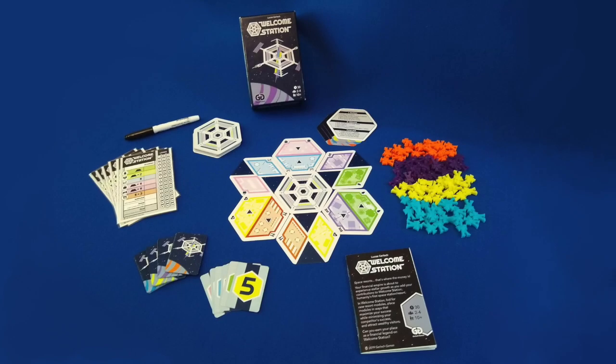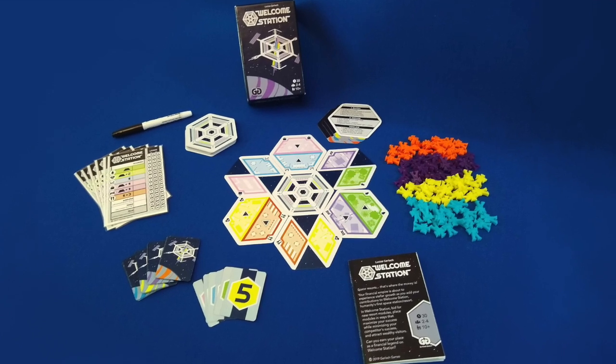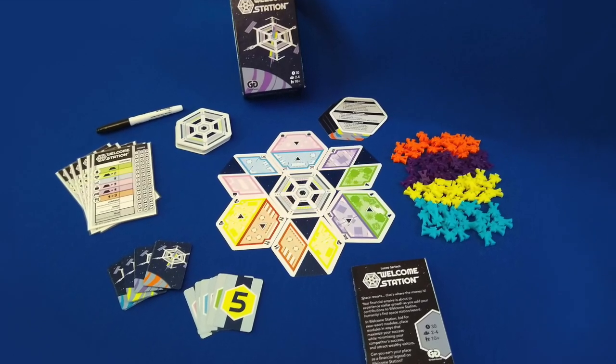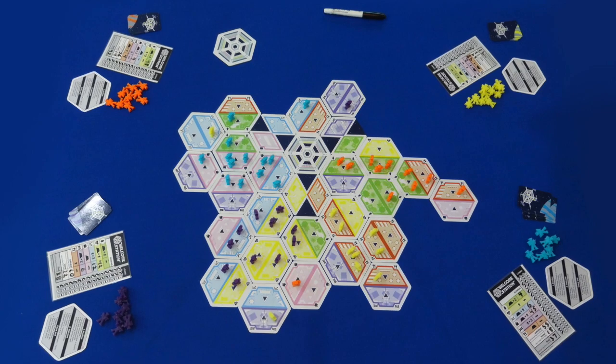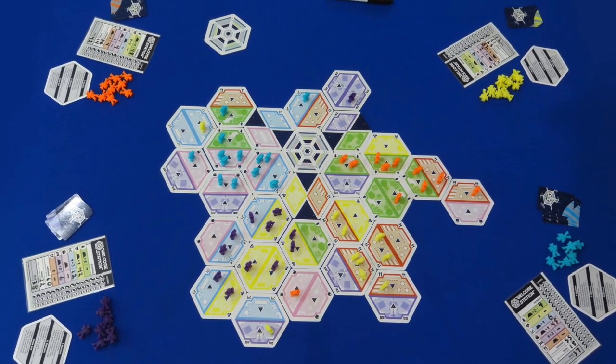Hi, I'm Lucas Gerlach, and I'm here to tell you how to play my game, Welcome Station. Welcome Station is a fitting and tile placement game for 2-4 players ages 12 and up that plays in about 30 minutes. Players seek to make the most money based on individual scoring conditions. After the majority of module cards or visitor meeples are used, the player with the most money wins the game.